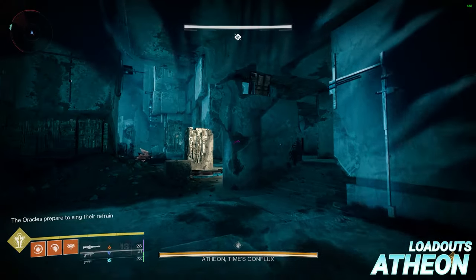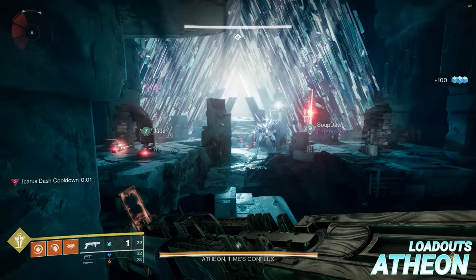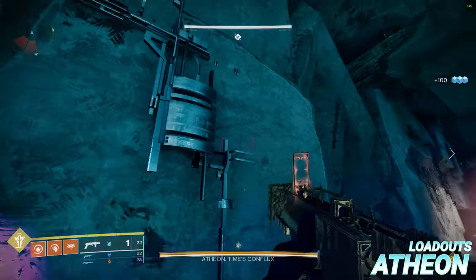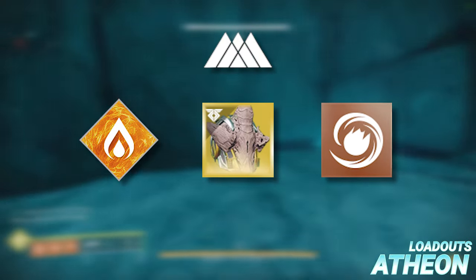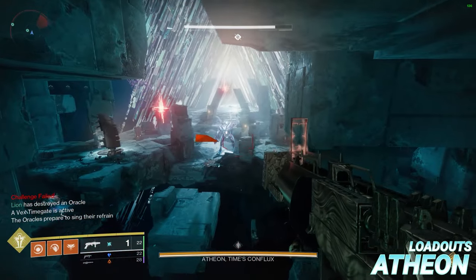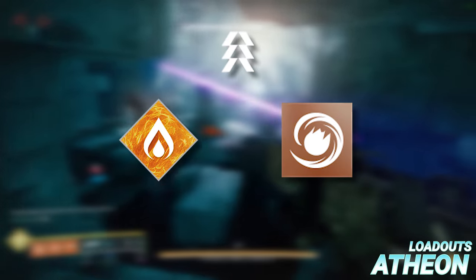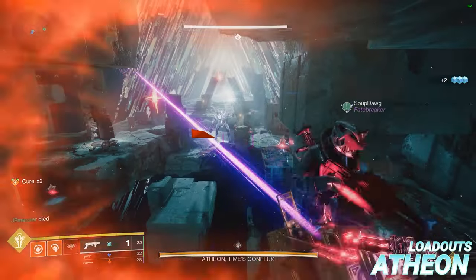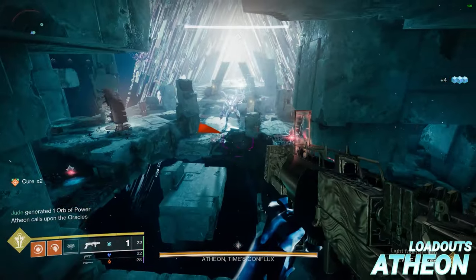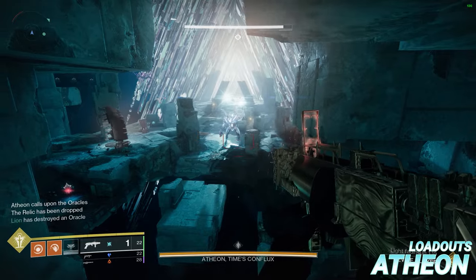Due to the existence of Time's Vengeance, the damage meta for Atheon is heavily skewed towards abilities because of the massive 200% damage increase it provides. All Warlocks should be on Solar running Verity's Brow fusion grenades, since there are plenty of adds for Death Throes stacks and the grenade damage is staggering. Titans should run Heart of Inmost Light with pulse grenades, and Hunters should also be on Solar with fusion grenades. The star weapon here is Xenophage since it's Solar — working with Verity's Brow — and it one-taps oracles. The Tractor Cannon player can run any Solar sniper or Solar weapon.